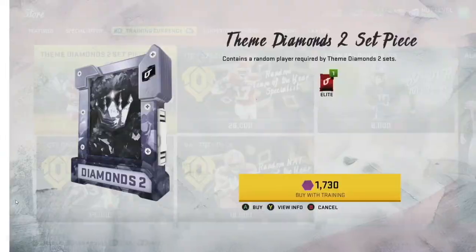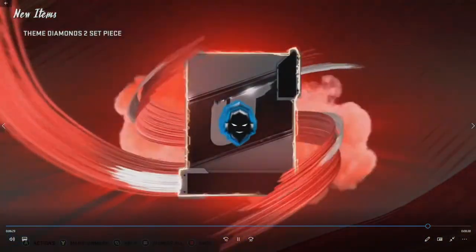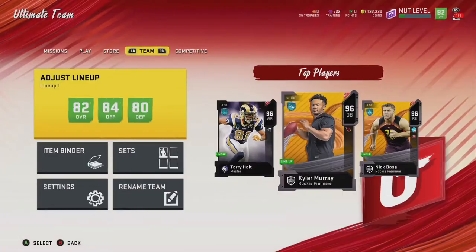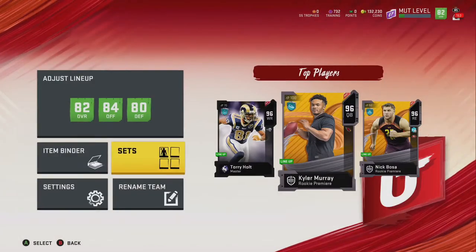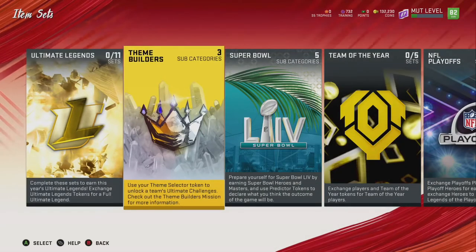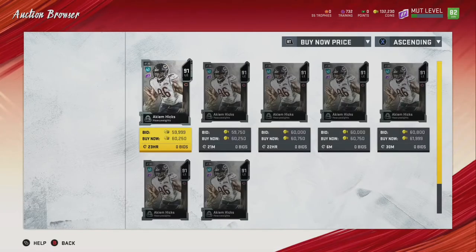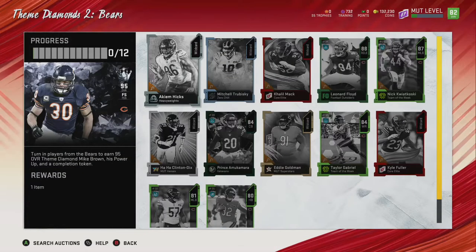I'm going to go ahead and switch back over to my Madden screen and show you guys what we got right here. So let's switch back over to Madden — this is what I'm talking about. We go into sets and we can see what's in the Themed Diamonds sets. If we go through each set, we can see what the highest overall card is. Akeem Hicks currently goes for 60,000 coins — if you pull Akeem Hicks, you get 60,000 coins.